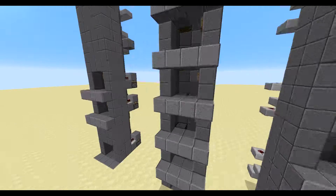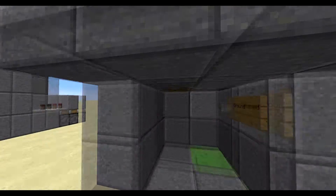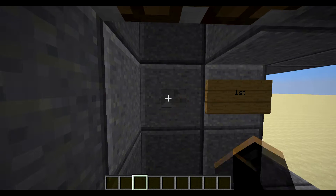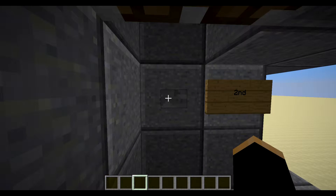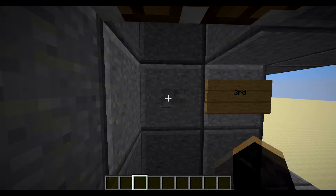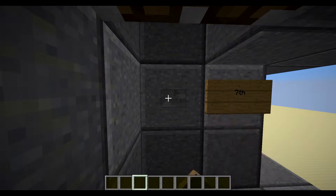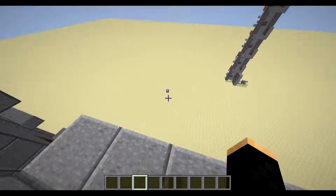So over here we have the original Minecraft elevator. It's pretty simple and it's very resource friendly. You just press the button, it takes you up a floor, and you can see we are going up. Sometimes it does glitch — that's just a server-client error. Just press the button again and you'll go up. See? Go all the way up to the top.